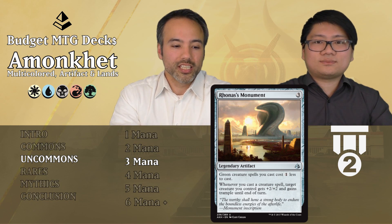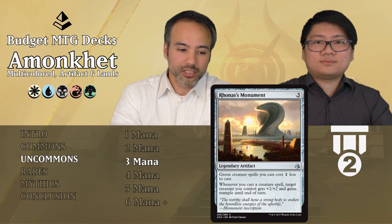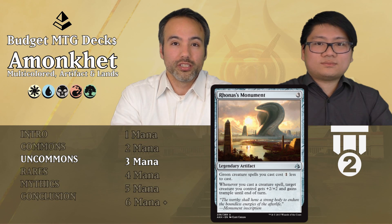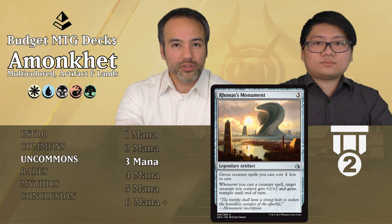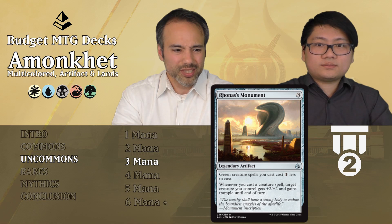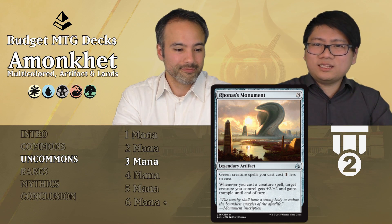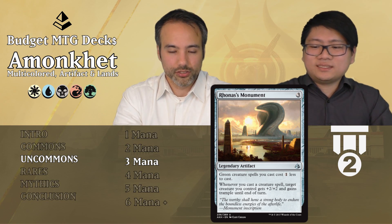Rhonas's Monument is next for 3 — legendary artifact. Green creature spells cost 1 less. Whenever you cast a creature spell, target creature you control gets +2/+2 and gains trample until end of turn. This is also super strong. Trample is really relevant. Every little creature you play all of a sudden makes your 2/2 into a 4/4 with trample, for example. That is actually huge and will push you over the edge in winning the game. Tier 2 — trample for free is so nice.